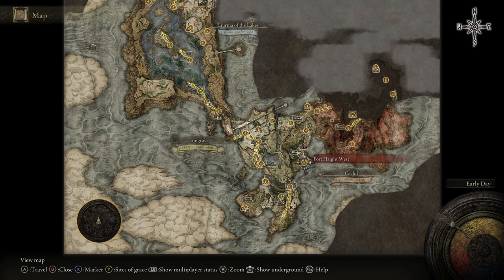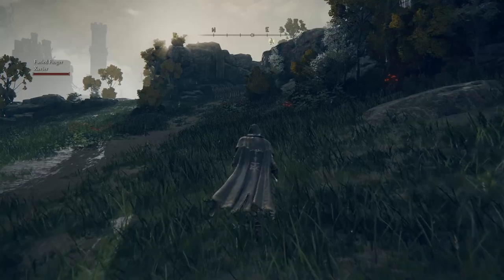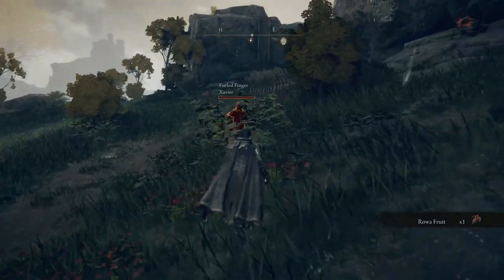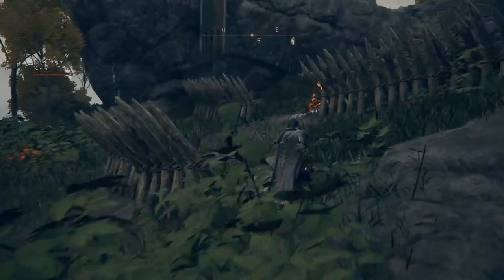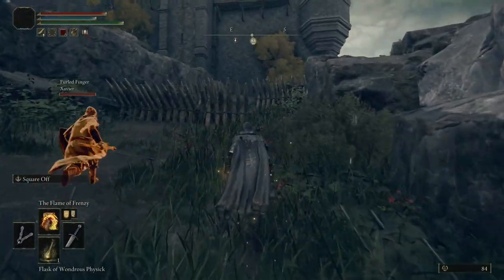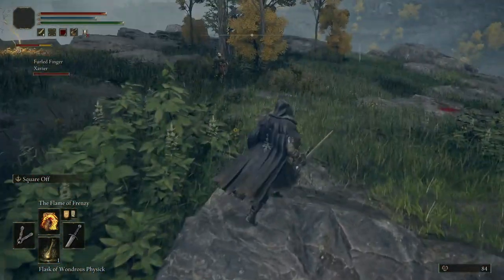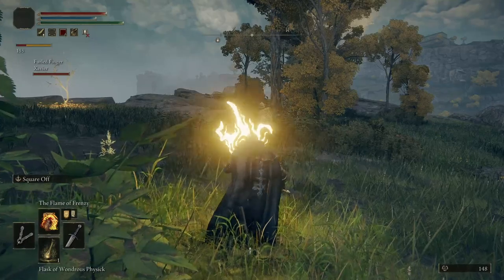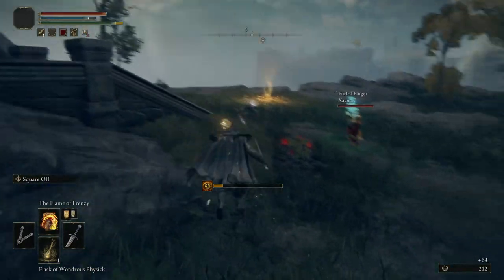Alright, we're going to travel to Fort Hyte West. Dustin is going to join my game — this is the first time that we've done that. You can summon other players into your realm, into your world. So Dustin and Xavier are coming in to help us — we're going to have the attack on Fort Hyte. Let's go.